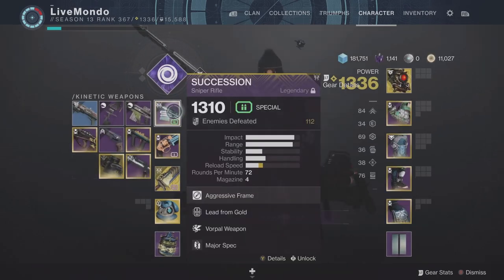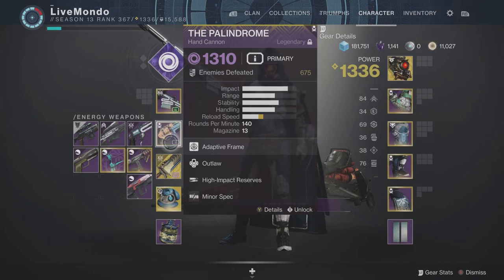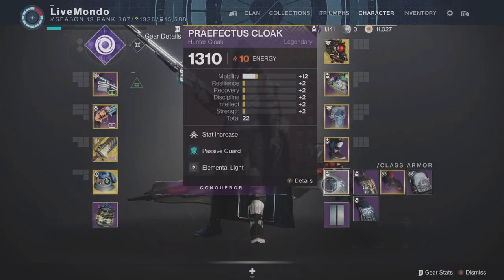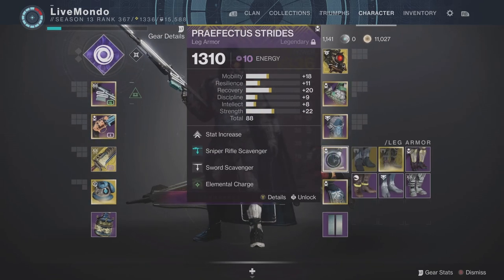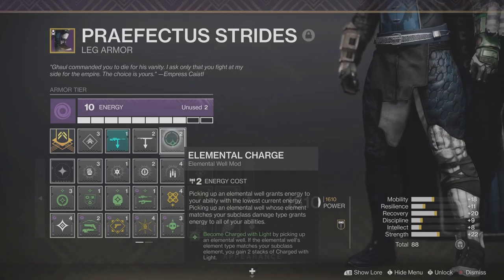I'm using the Succession, which is my primary sniper for barriers. I'm using the Palindrome for Unstoppables and the Lament. I'm coupling the Lament with Passive Guard and Lucent Blade, which is on the chest plate. I've got Sword and Sniper Ammo Finder and Scavenger. I'm also using the Seasonal mods — the Elemental Well charges and the mods.